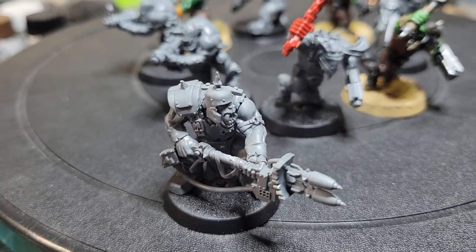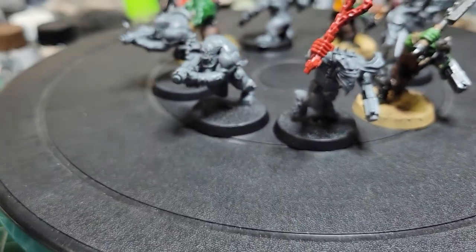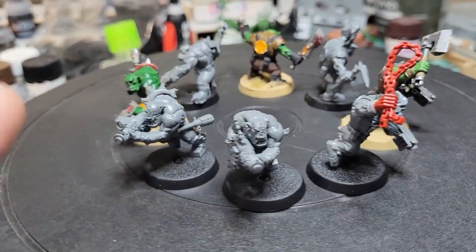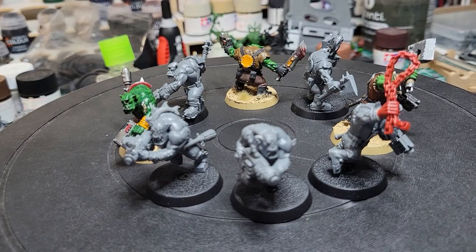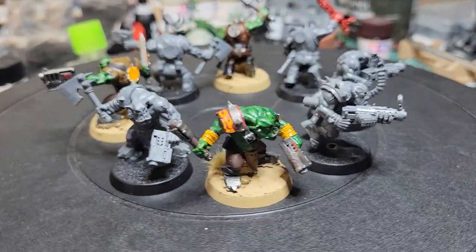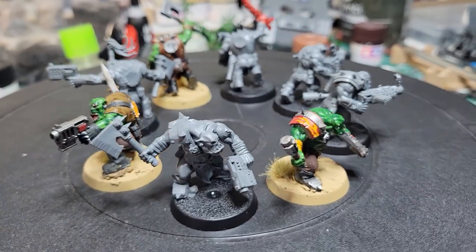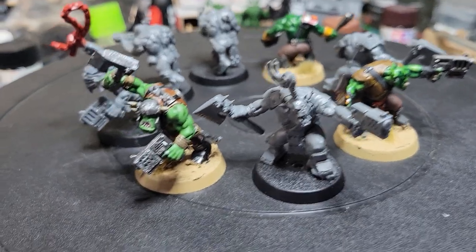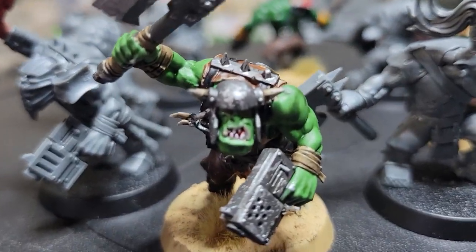In the next episode we'll look at another orc kit and converting some more, working toward everything you need for that super cheap army — including getting your whole tank plus squad together. You should have two of these Nob guys from the monopose, plus we'll get one or two from the multipose and one from the commandos — in fact commandos might be what we do next. If you like this and want to learn more, stick around, subscribe, and I'll catch you in the next video. Have a good Waaagh!